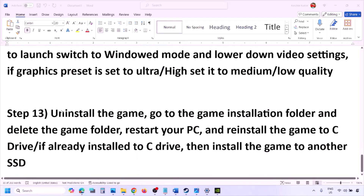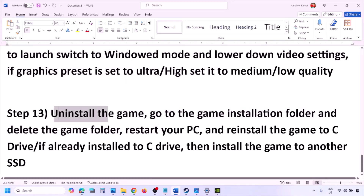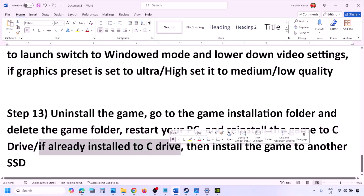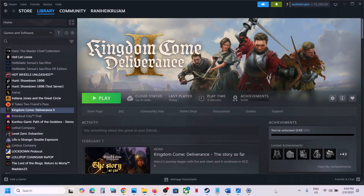The last step is to uninstall and reinstall the game. If nothing is working, go to Steam, right-click on the game, and click Uninstall. After uninstalling, go to the game installation folder and delete the game folder, then restart the computer. Try installing the game to the C drive — if it was on another drive, reinstalling to C drive may help. If already on C drive, try installing to another SSD.